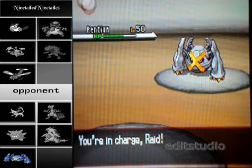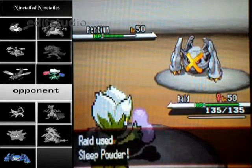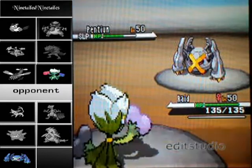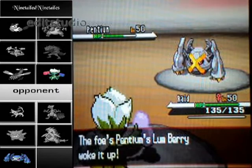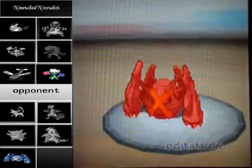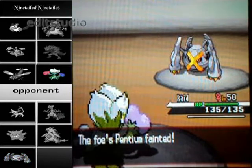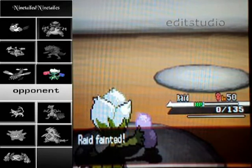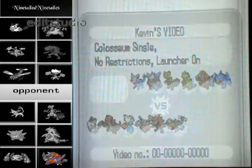My last Pokemon is Roserade. I do have Hidden Power Fire, but I was so nervous it wouldn't KO from this range that I go for Sleep Powder instead — and it hits. But he does carry the Lum Berry, which I was not expecting, because usually Lum Berry is on like an Agility set or something. And he explodes all over me, which is definitely going to kill my Roserade in one hit. His last Pokemon was a Rhyperior, which I could have taken out with Leaf Storm. I really was pretty close to winning that match.